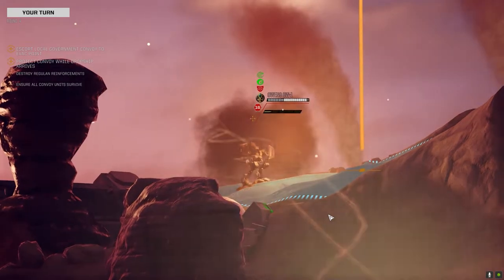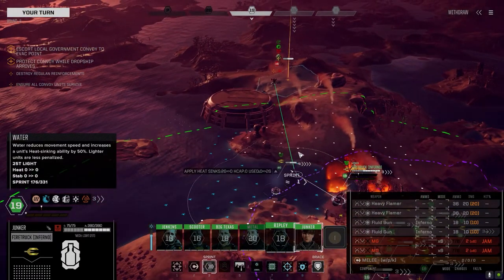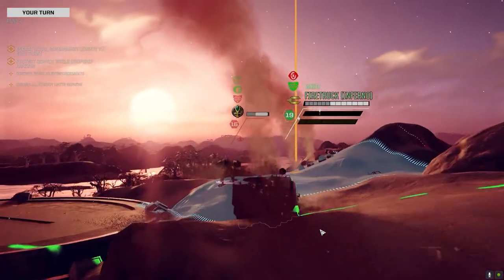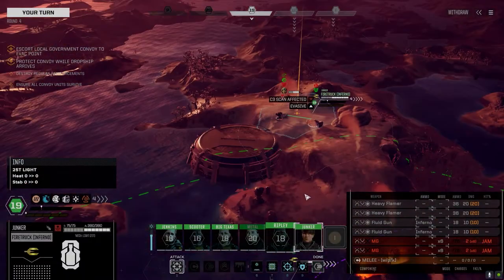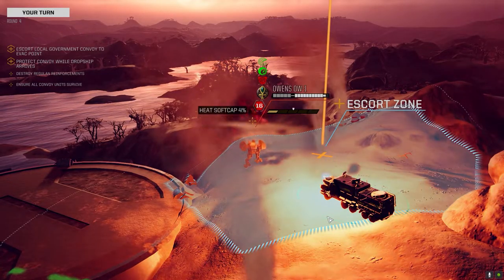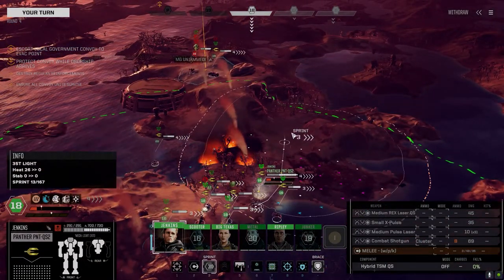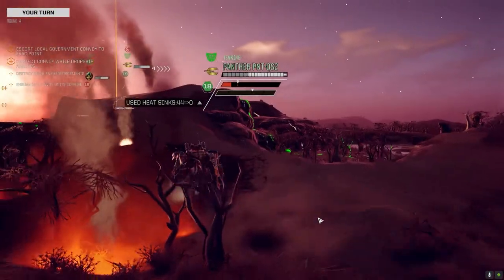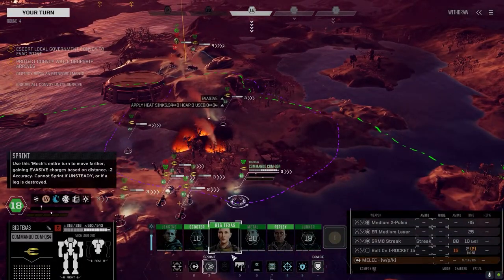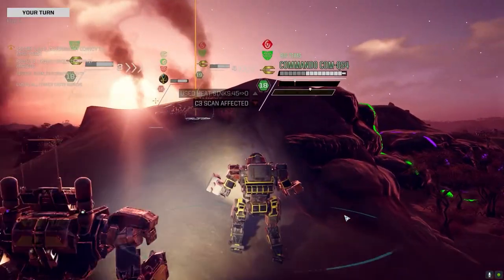I'm on your tail — nice shooting. We'll take the fire damage, let's just keep this guy away from us. Nice hits. Let's move up here — we gotta drop some heat because in two turns the enemy is going to be showing up anyway. The Commando builds I'm liking because they run nice and cool.